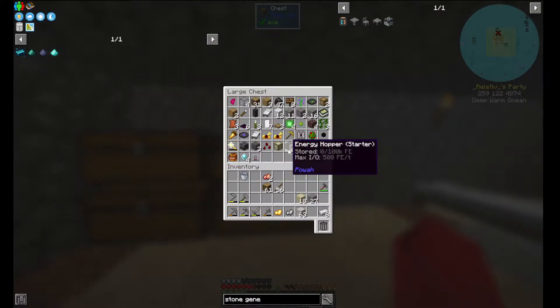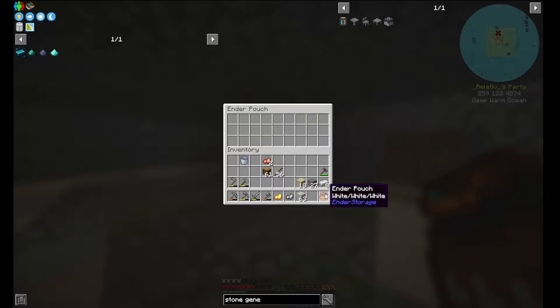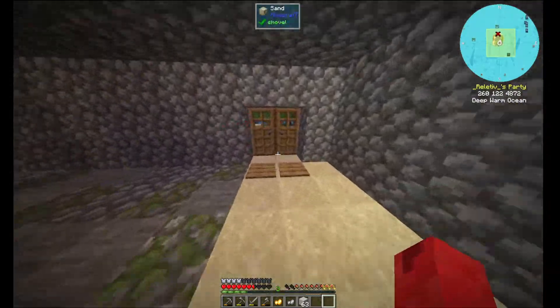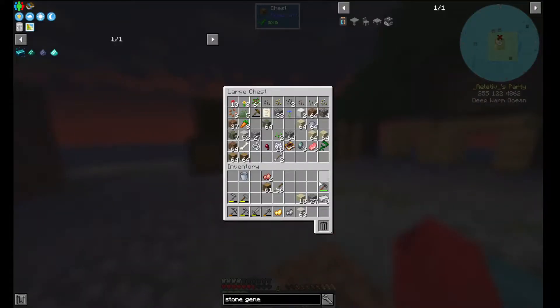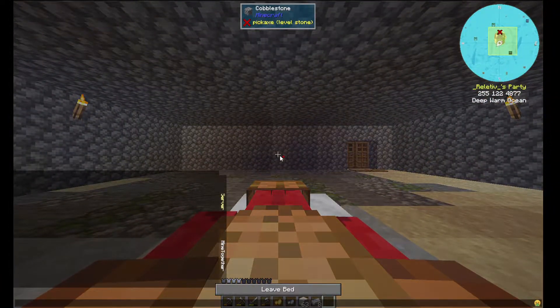I have a chest just full of all different stuff, I have no clue what it all is. I did see this handy ender pouch that I could maybe use in the future to connect to a sorting system in my base, so when I'm exploring I could sort everything automatically. I also got a jetpack but I have no way to charge it yet, so I cannot use it. I was sieving some sand and I'm currently in the process of making an iron sieve so I can automate it by using hoppers.